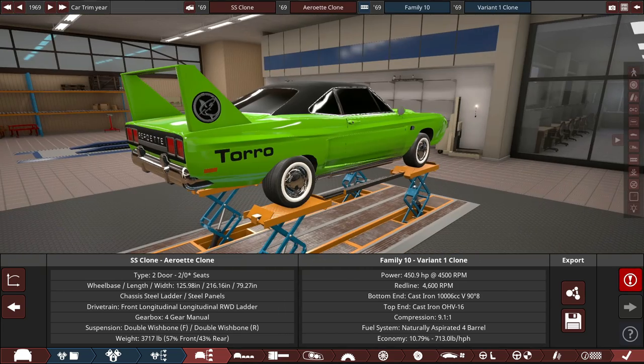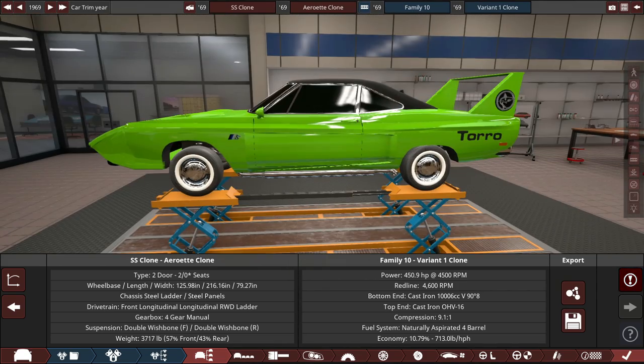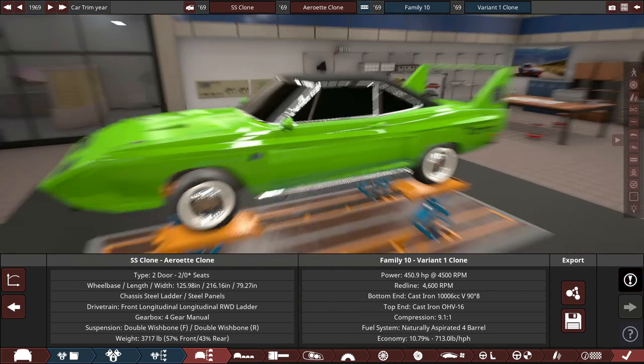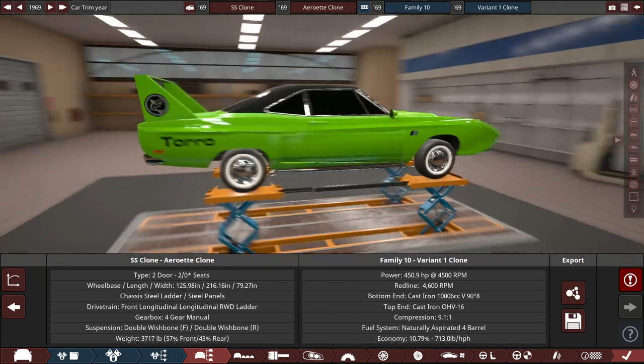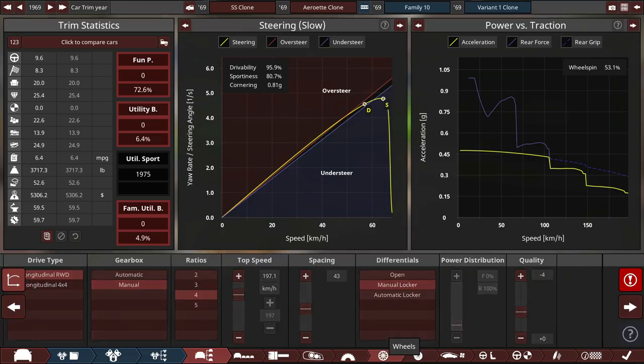One player notes his car is just under 1,700 kilos — about 3,700 pounds — with 450 horsepower. Another says he beats that slightly. Phil asks if everyone is ready, sets 15 minutes on the clock to make the changes, and counts them in. Go.